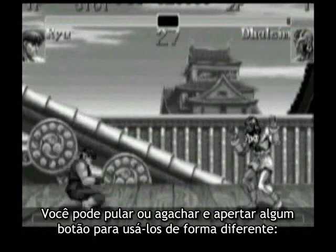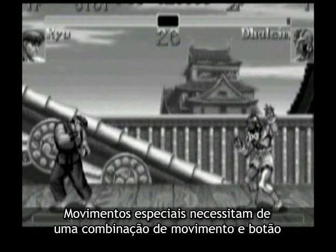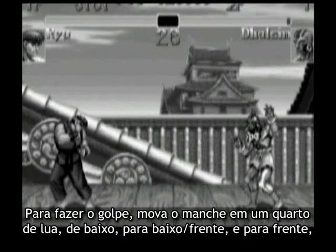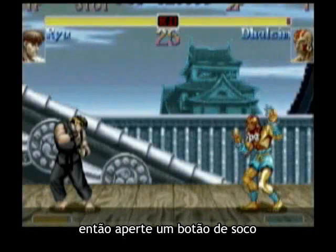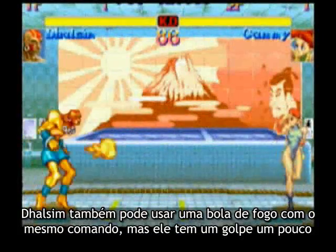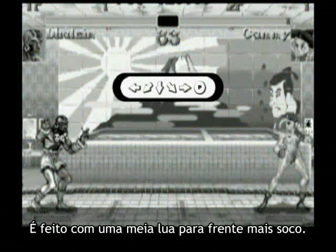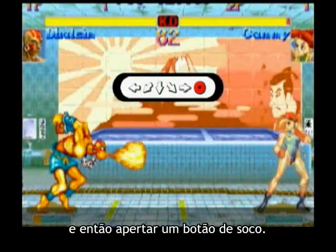You can also jump or crouch and hit a button to get a different jumping or crouching normal move. Special moves require a combination of joystick movement and button press, such as Ryu's fireball. To throw a fireball, move the joystick in a quarter circle motion going from down to down-forward to forward, and then press a punch button. Dhalsim can also throw a fireball using that exact same command, but he has a different move — the yoga flame — with a slightly different command. That's a half circle towards plus punch: move the joystick back, down-back, down, down-forward, forward, and then press a punch button.